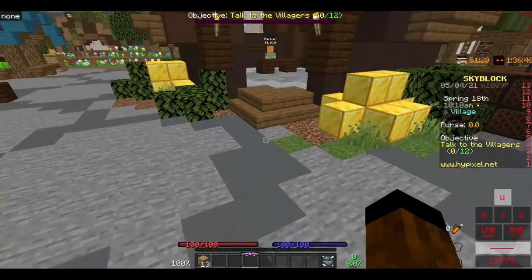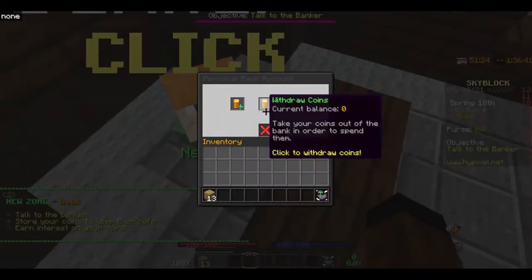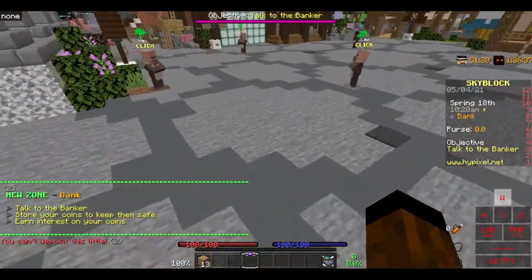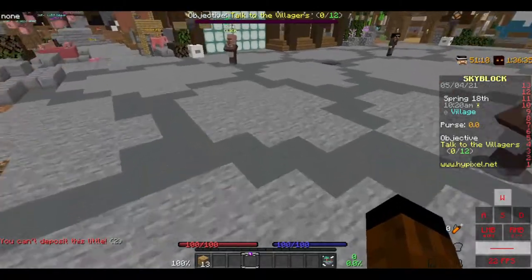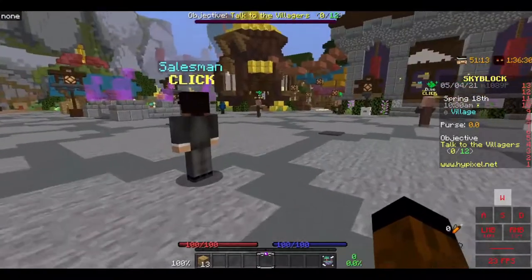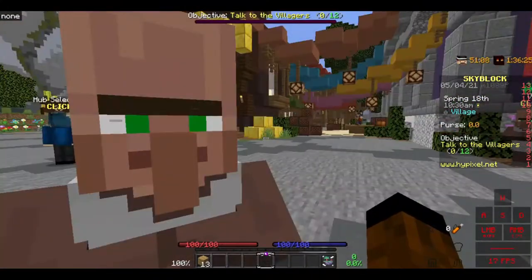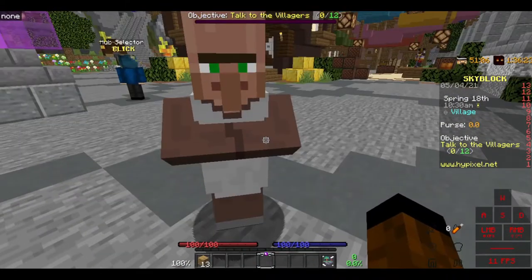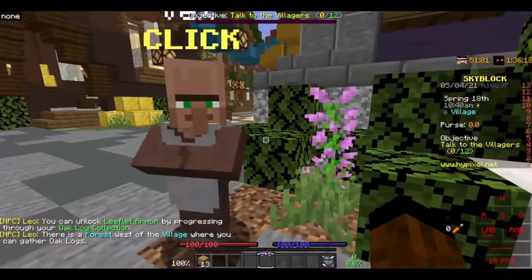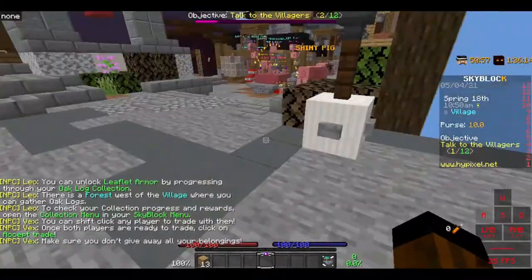There's one more spot I'm going to go to for now, and it's the bank. We can talk to the banker here and just store coins. But we don't have any coins yet, so we're going to have to wait on the storing part. The first thing I like to do is go around and talk to all of these villagers. I'm going to go around and do that, and I'm going to cut the video.